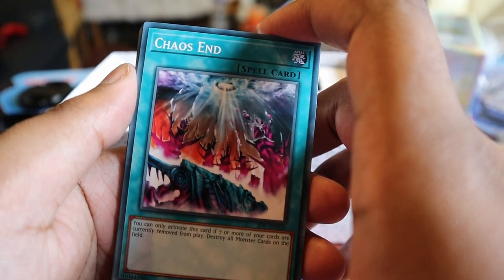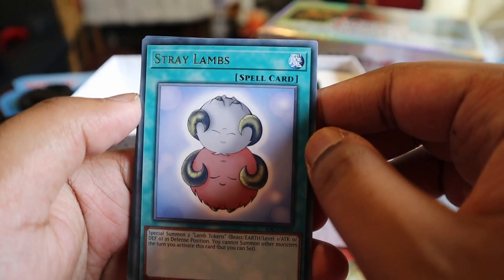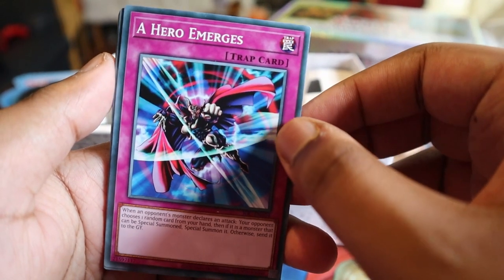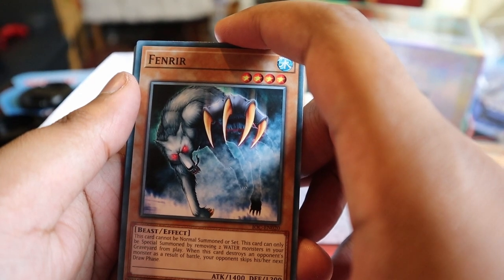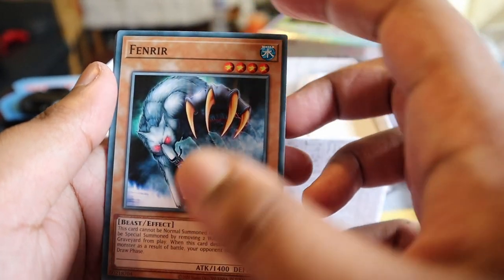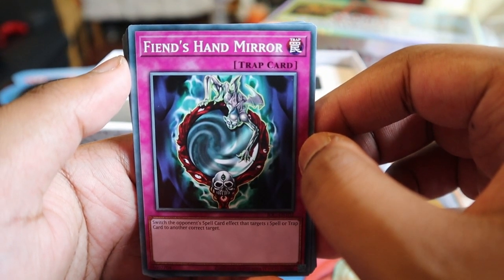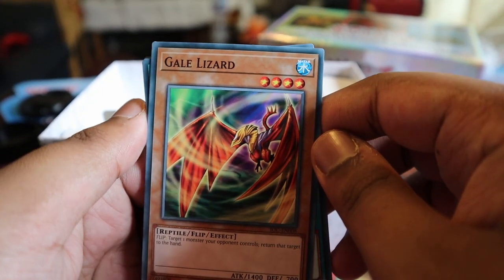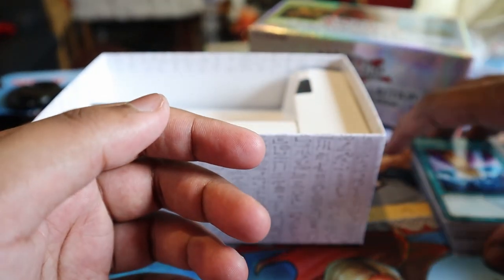Chaos End - you can only activate this if seven or more of your cards are currently removed from play, destroy all monsters on the field. I think Chaos uses this card as well. Stray Lambs - special summon two Lamb tokens in defense position, I think Toon uses this. Hero Emerges - yes! Classic Jaden card. Fenrir - cannot be normal summoned or set, can only be special summoned by removing two water monsters in your graveyard from play. When this card destroys an opponent's monster in battle, your opponent skips their next draw phase - good card. Fiend's Hand Mirror - switch the target of an opponent's spell card to the correct target - situational. Gale Lizard - target one monster your opponent controls, return that target to the hand. Penguin Warrior - Penguin Soldier is a better card. That's that pack - all of them done.